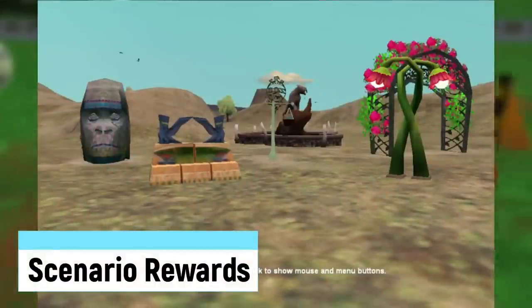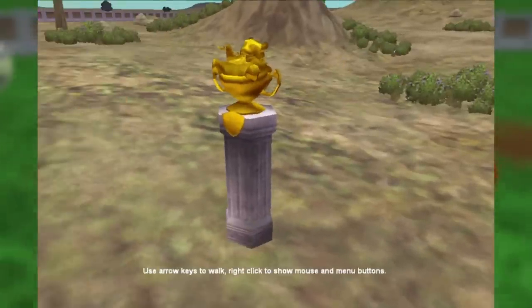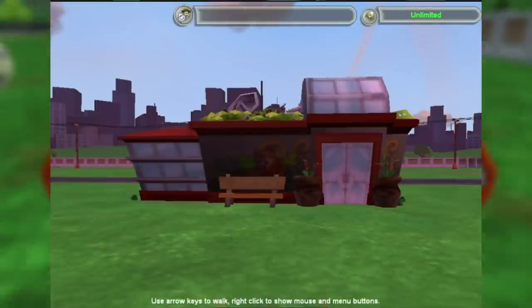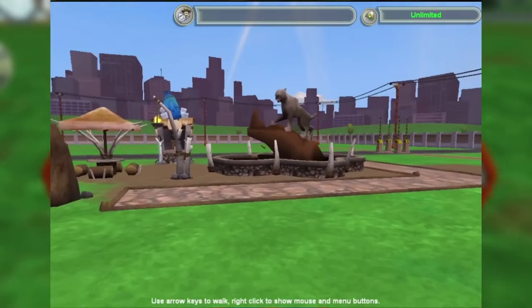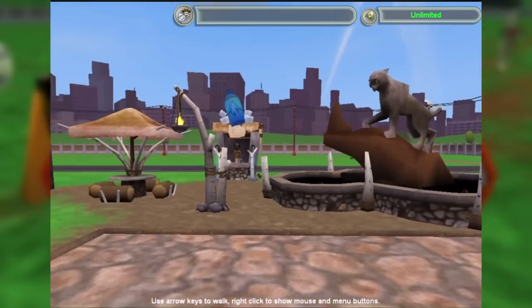Scenario Rewards refers to various items you can unlock in the second game through scenarios. The base game had pretty lackluster ones like the Gilded Panda statue, but those released with expansions were much better. These include the Endangered Breeding Center, Cat Climbing Rock, Blue Whale Hall, Brachiosaurus Slide, Extinct-themed Objects, and many more. These were usually difficult to get unless you were a more experienced player.